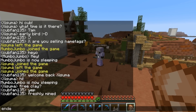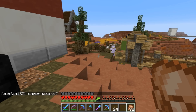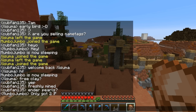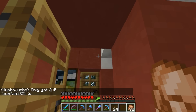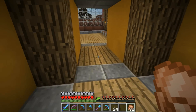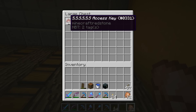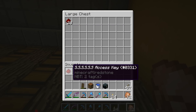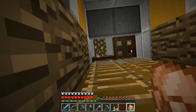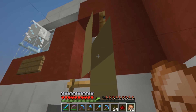He only got two ender pearls. Maybe soon. In Mumbo's base he has a few things we can pick up — there it is: Secret Sapling Society access key, or some acronym like that. We're going to take this, and we got a few saplings we have to drop off, so let's go back to our base and grab some saplings.